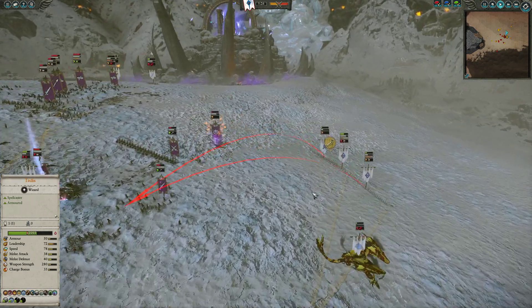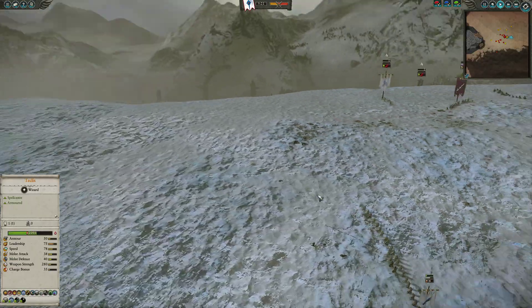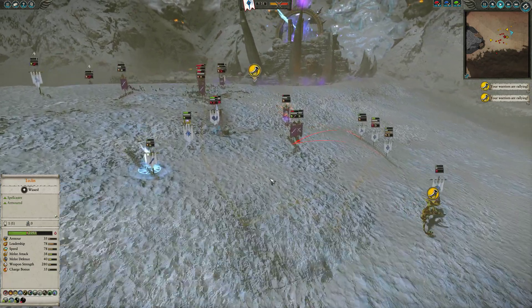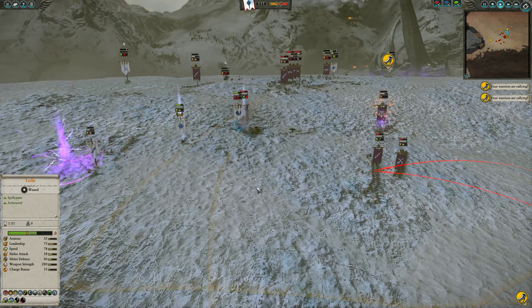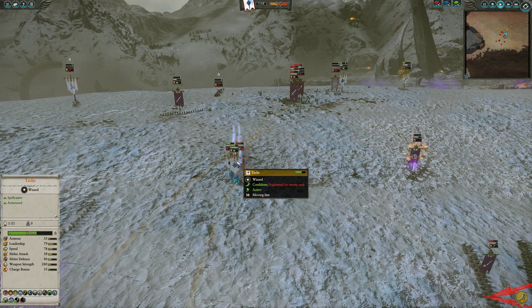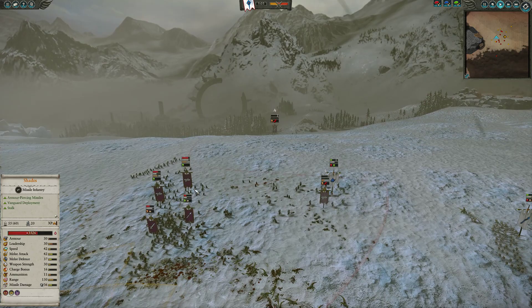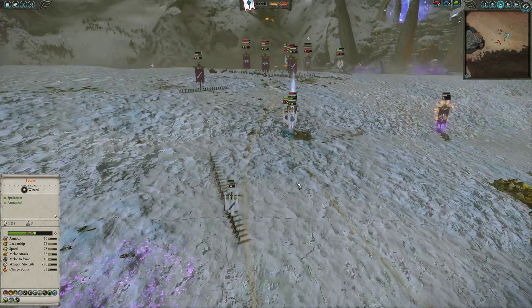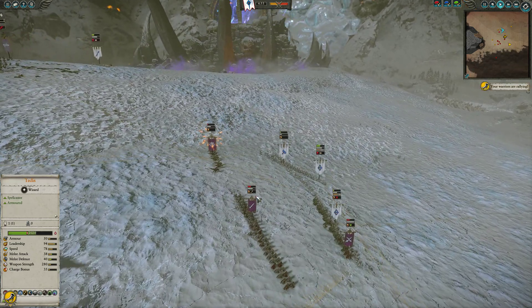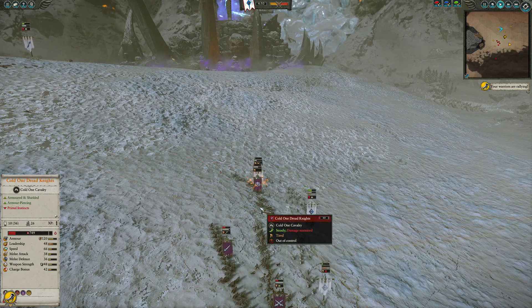He does wipe off my Moondragon here. I come back and I'm going to start shooting at these Har-Ganeth Executioners and just try to poke them down. At this point I've got some Dragon Princes left, an almost dead Moondragon, and a Frostheart Phoenix that is losing to Malekith in melee. I do pop an Enfeebling Foe on him, and I'm going to send Teclis in here as well. I'm going to run with these Archers and have these White Lions of Trace run, but these Cold One Knights are just going to bowl them over — no chance there.